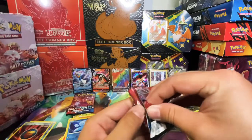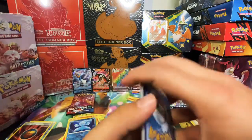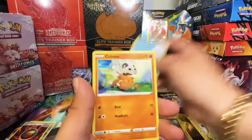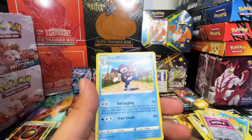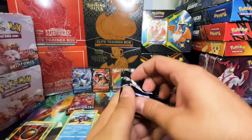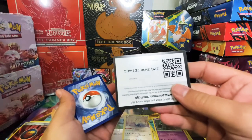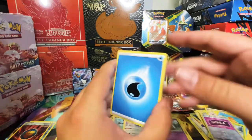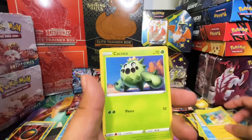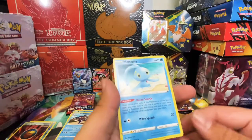Let's keep going with Battle Styles — we still have two more packs. Battle Styles, we got a green card code, one two three four, water energy, trainer. Let's see if we can pull something good. Reverse holo, and for the rare Mr. Rime. Let's go with Shiny Fates — four to the front, energy, Eldegoss, Darkrai, Camerupt, Morpeko, Kecleon, Horsea, Dufaux, Chatot, reverse holo, Floatzel, and for the rare we have a Manaphy.